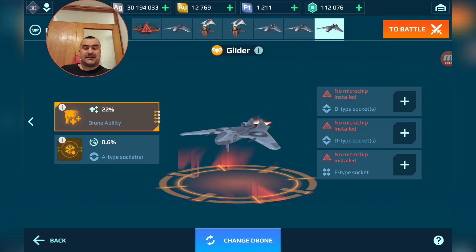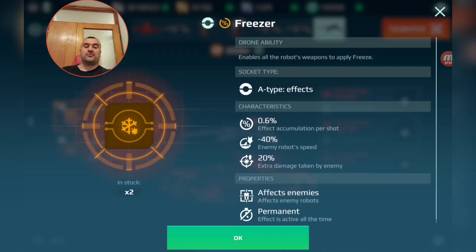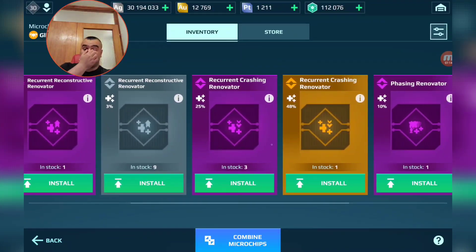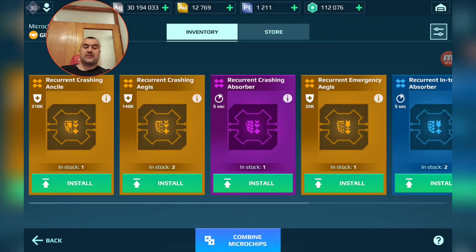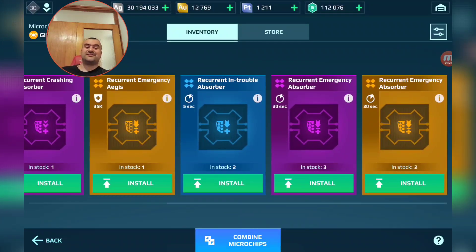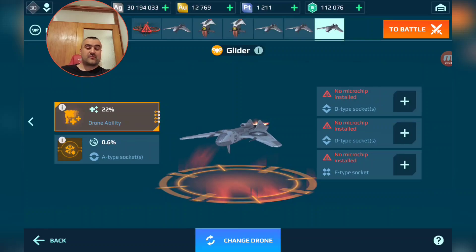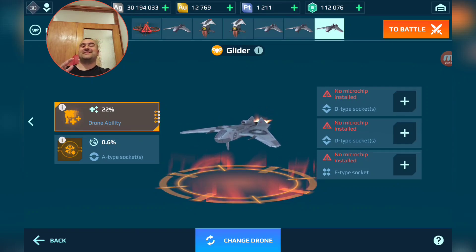The Glider also has an A type socket, two D type sockets, and a shield chip slot. You can put a freezer in the A type socket and a variety of healing chips in the D type slots — really useful. The shield chips are honestly one of the best, maybe the best chips in the game. Everyone started using them the moment they came to the live server because everyone knows they're kind of overpowered.